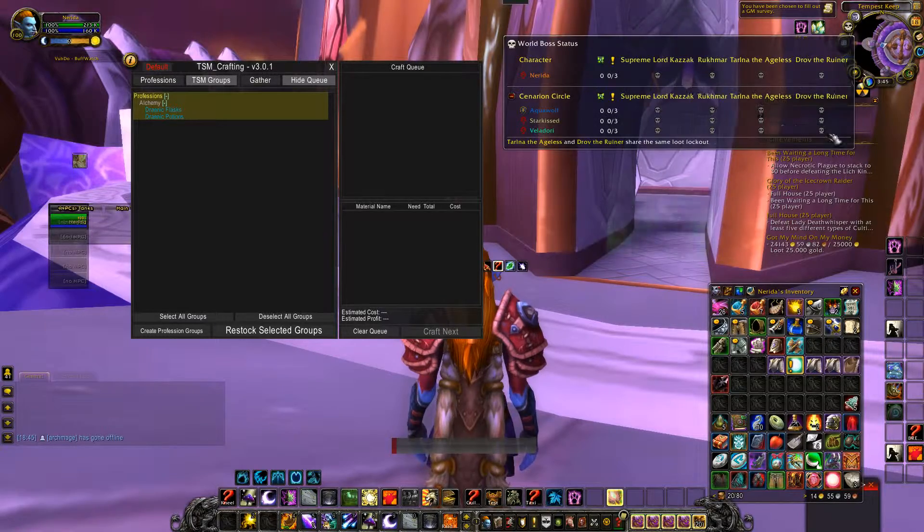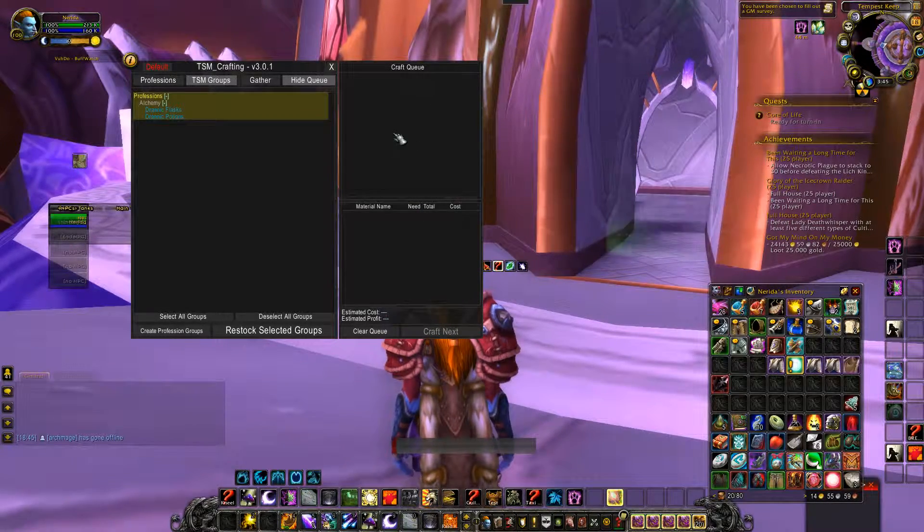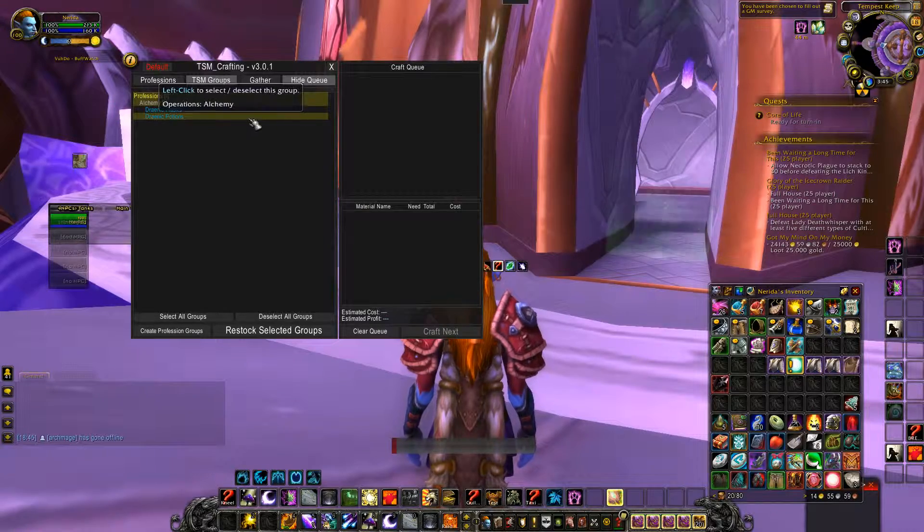The craft queue is then populated over here with the items to be crafted according to the rules in the crafting operation. To narrow the number of items to craft, you would select fewer groups.